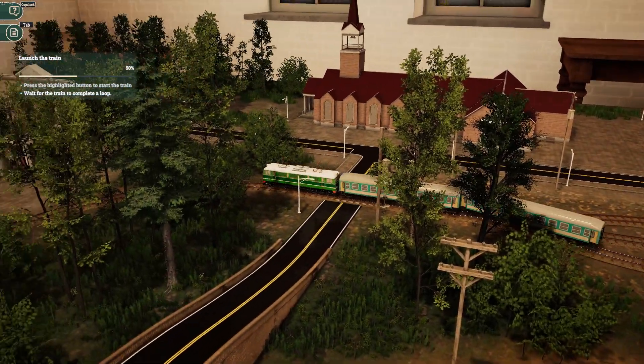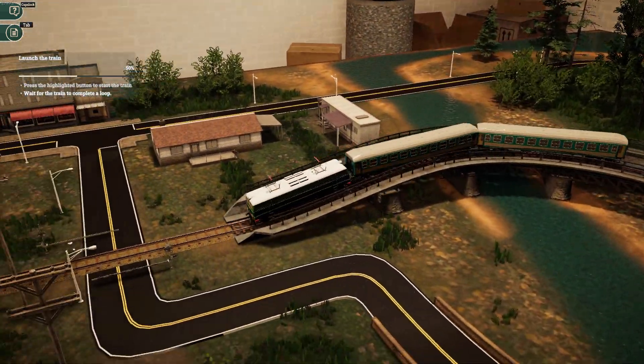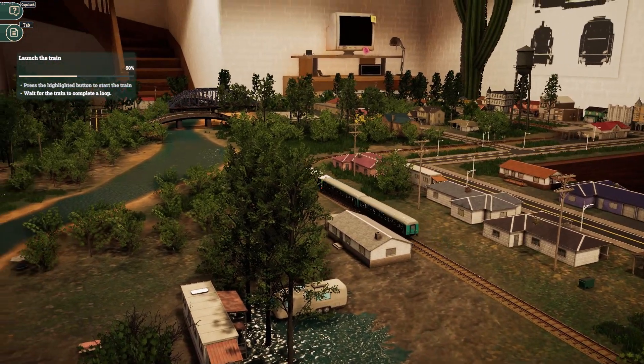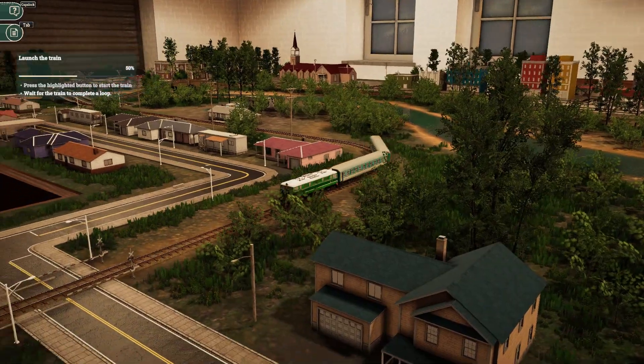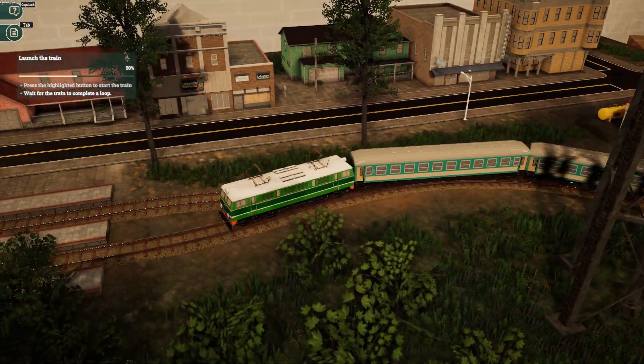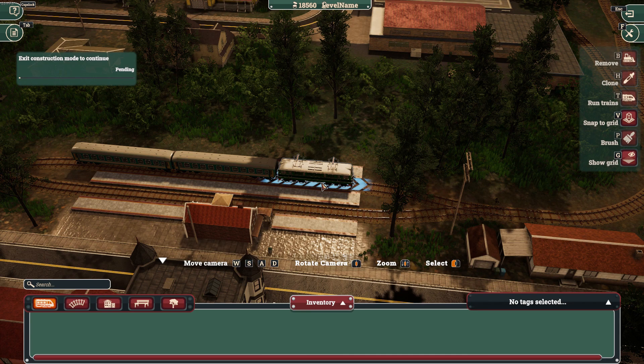Press the highlighter button to start the train. Wait for the train to complete the loop. This is nice — I think if I got a spare room in my new house, because I'm gonna move next month, I'd make a diorama too. Exit train mode to continue.